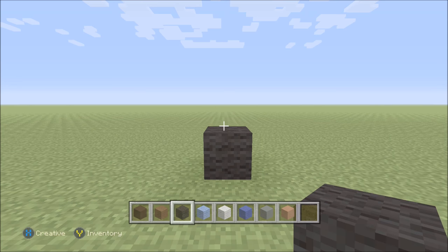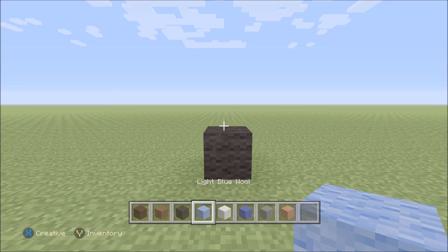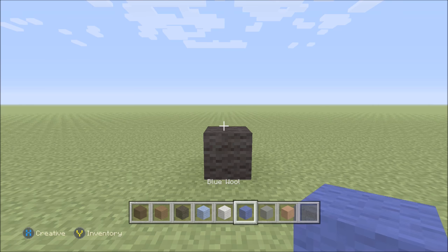For this build we need quite a few different blocks. They are black hardened clay, brown wool, black wool, light blue wool, white wool, blue wool, cyan hardened clay, and finally hardened clay.